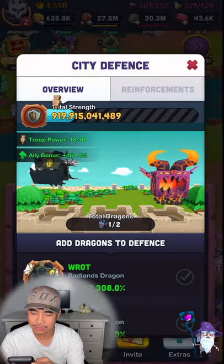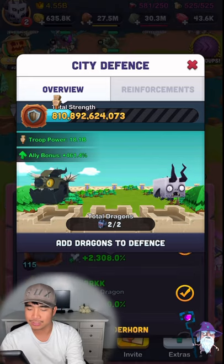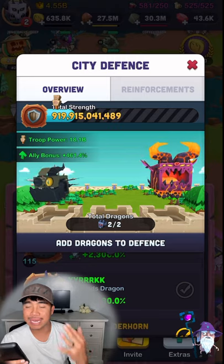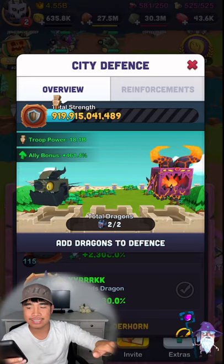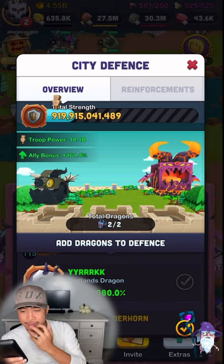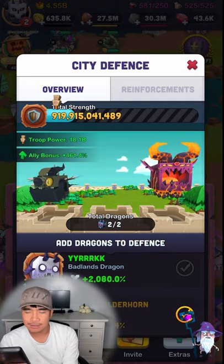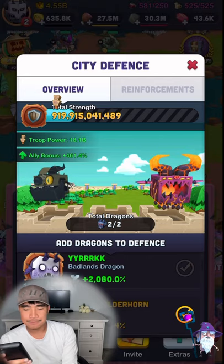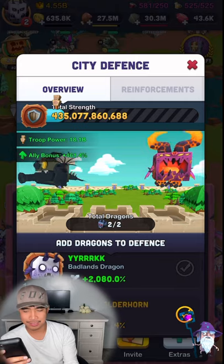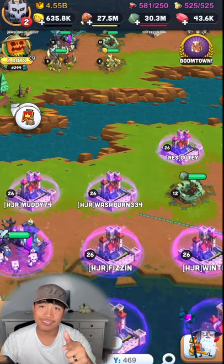That free rare dragon is also going to be your wall dragon. For the longest time, my Rot and Yurik were my wall dragons, but Lady — being an epic dragon — passed them. Now my Lady is my wall dragon at 919 million and Yurik is only 810 million, so obviously Lady wins.